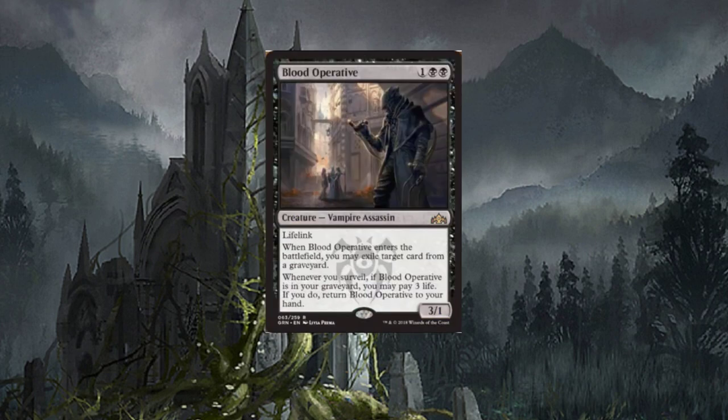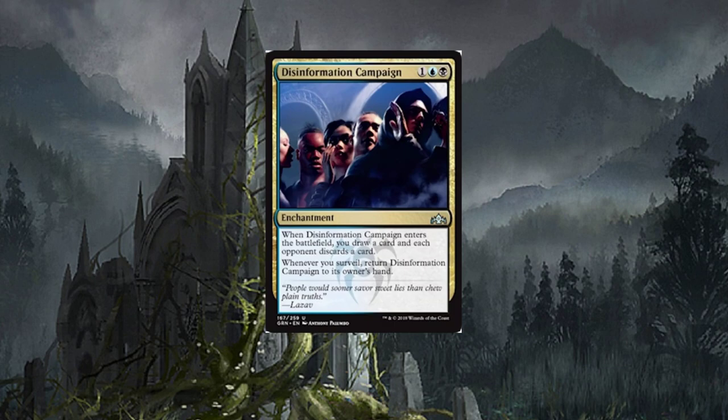Blood Operative — three-drop vampire assassin with lifelink. When it enters the battlefield, you may exile target card from a graveyard. Whenever you surveil, if Blood Operative is in your graveyard, you may pay three life; if you do, return it to your hand. So if you surveil this into your graveyard, it's essentially like drawing a card — just pay three life and it comes back. I'm curious to see what kind of vampire builds might use this. Good card, it's going to be fun.